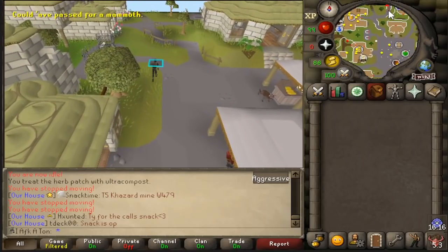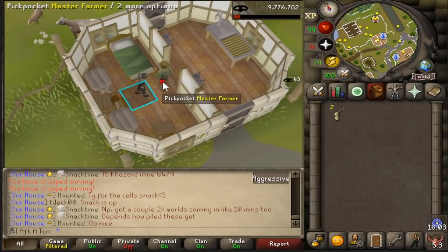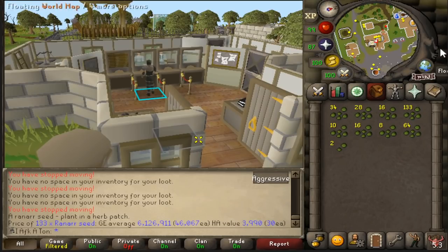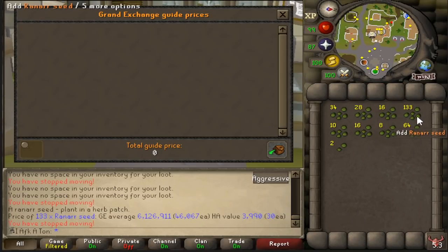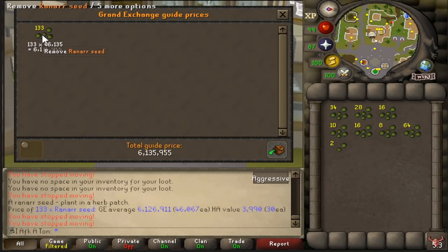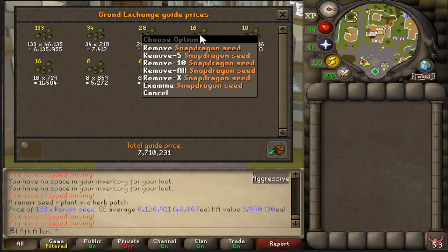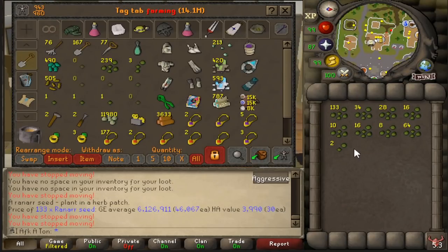Honestly just an absurd milestone for the account. At some point my Iron Man bank might become more than any of my main account banks - most I've ever had on a main is probably two and a half to three bill. I usually keep my wealth spread out amongst many accounts, but with the rate I'm going and getting into high level PVM, I think it's a matter of time. Returning with my spoils from the foot pedaling - not too bad. 133 ranars, 6.1 mil just in the ranars alone, 7.7 mil overall, with a lot of Kwuarm, a lot of Irit, and a little bit of the rest.